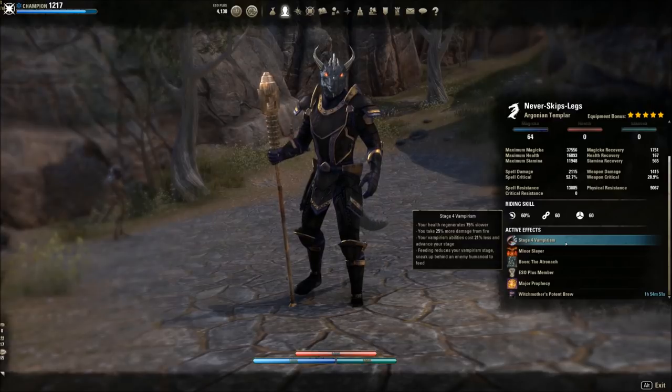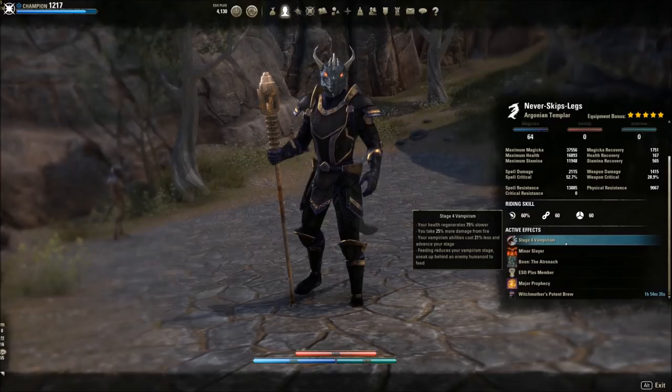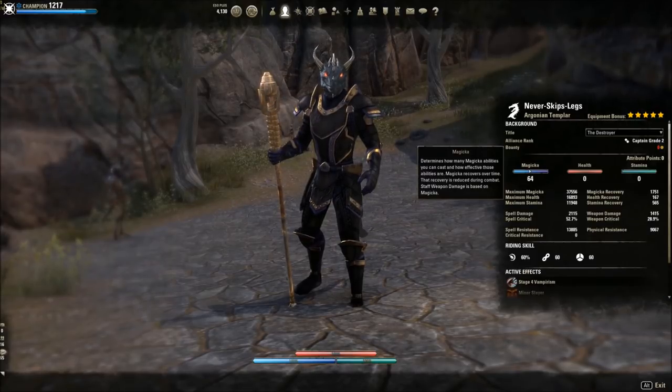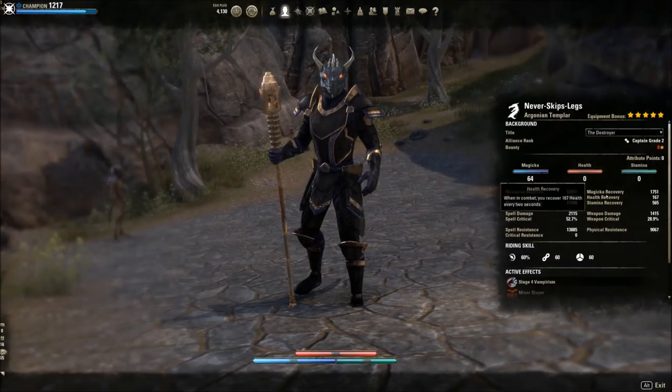Vampire is still really effective in almost every PVE application, simply because of the Undeath passive and you also get more resource sustain. You can really bypass incoming damage by out-healing it or using Harness Magic from the light armor skill line. Go all magicka — it doesn't make sense to use health unless you're playing a race that doesn't have any health or you need to get to that 18K threshold. In dungeons, about 17K is fine, but aim for 17-18K for trials, at least about 1,500 magic recovery.